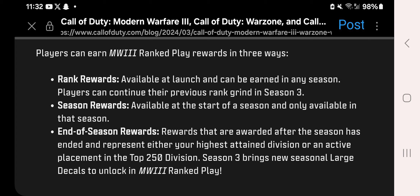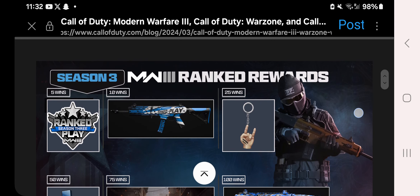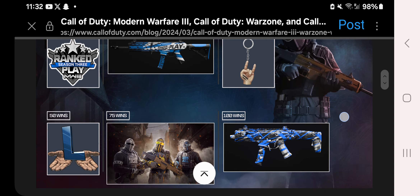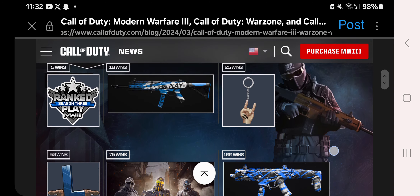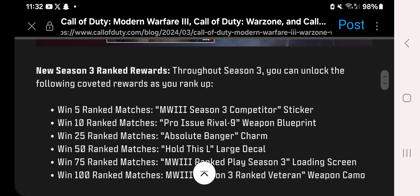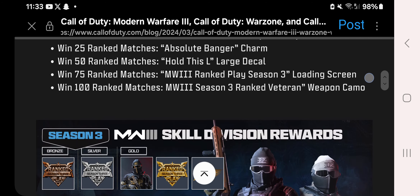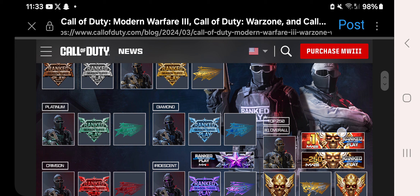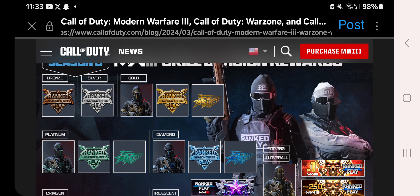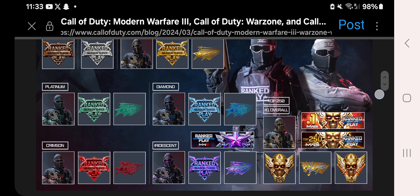Available at launch, players can continue their previous ranked grind in Season 3. Season Awards are available at the start of the season as always. Modern Warfare 3 Ranked Awards are the ones we get for achieving a certain number of wins. Skill Division Awards are earned for reaching a specific rank — very interesting items there. Let me know your views and opinions in the comments.